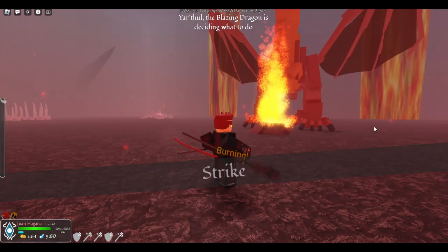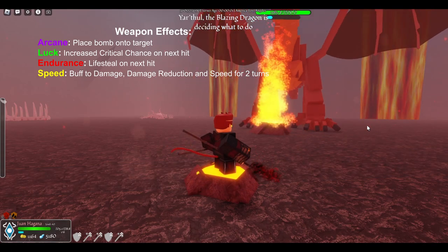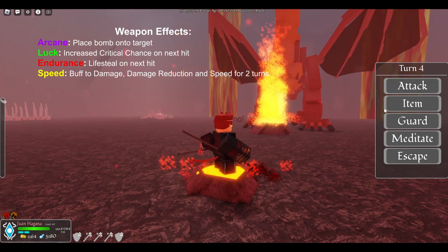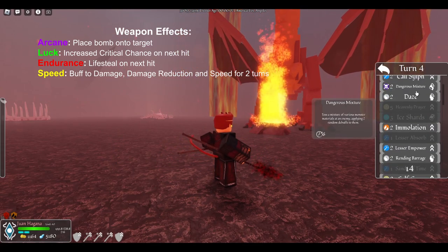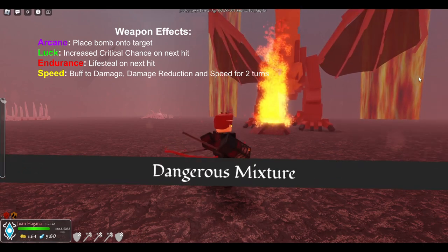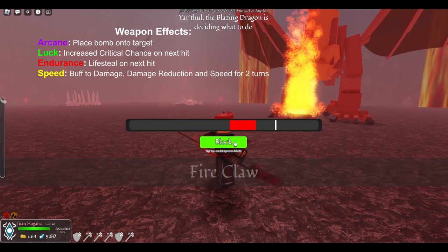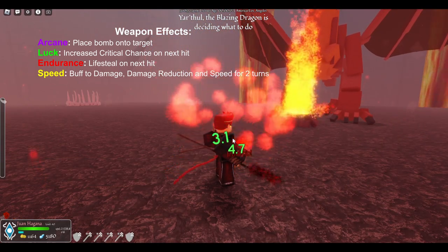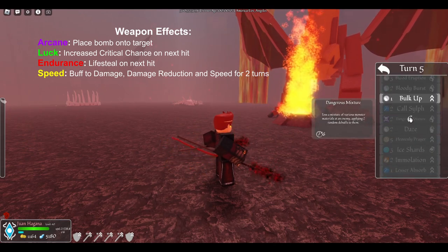When the weapon effect procs it will do one of the following effects based off where your stats are. If you're mostly an arcane build you're going to place a bomb on your target after hitting them that will deal damage. If you're a mostly luck build when it procs you're going to have increased crit chance on your next attack. With the majority of your stats in endurance, on proc your next attack will have life steal. With the majority of your stats in speed, on proc you will gain a damage buff, damage reduction, and increased speed stat for two turns.